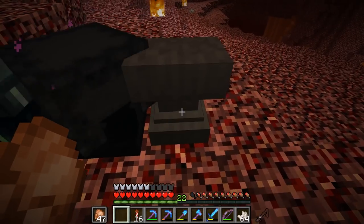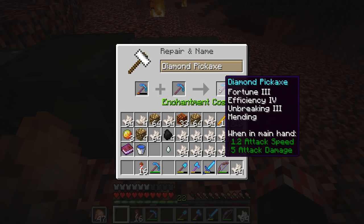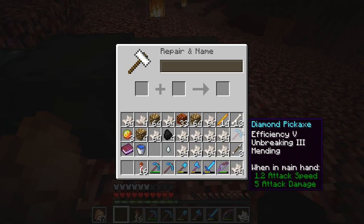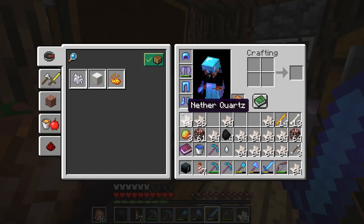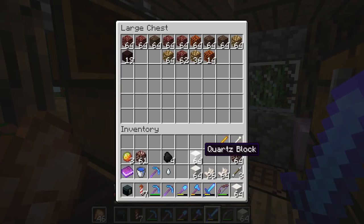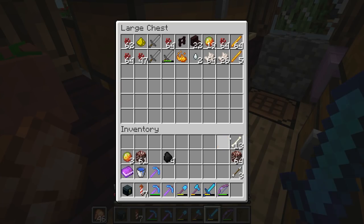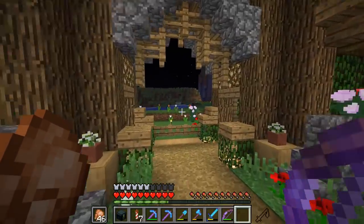Let's get the anvil out. Efficiency 4, unbreaking 3, and mending. Not bad at all. Three stacks of quartz blocks — very nice. I'm going to save the rest just in case I want to make some daylight sensors, since you require quartz for that.